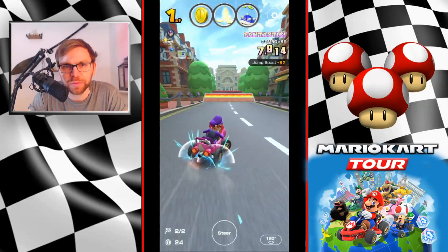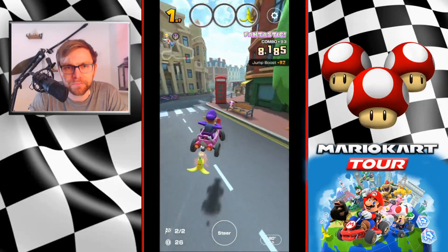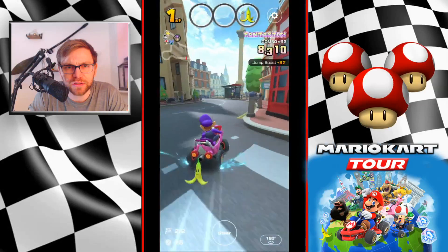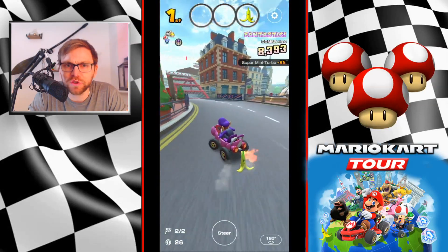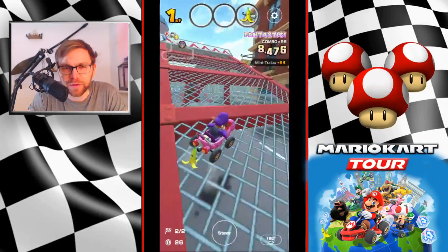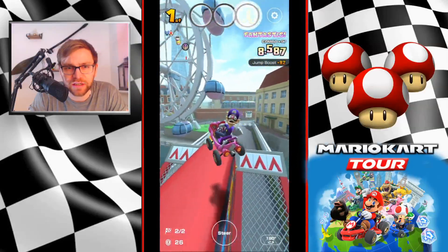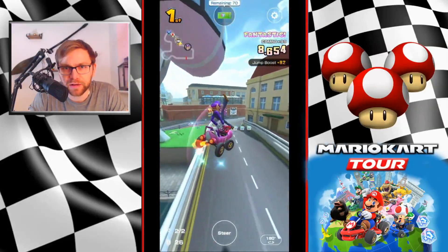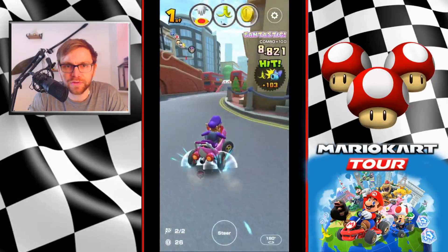There are actually two dash panels each time you go around, so the London bus could be quite a good kart to go in with. Holding, then releasing a super mini turbo just to give you a little bit of time. I released the mini turbo a touch early there, but angled it nicely, got a little extra mini turbo in, and fell nicely onto that dash panel.